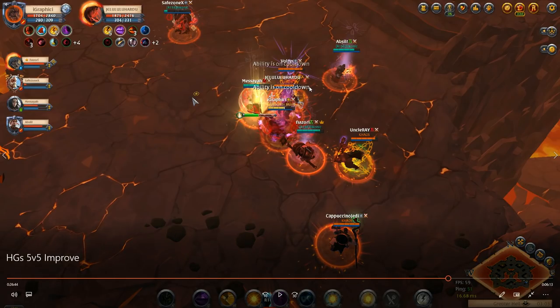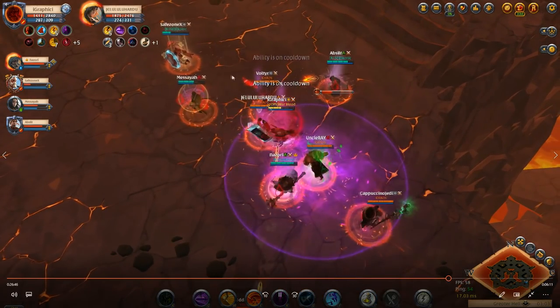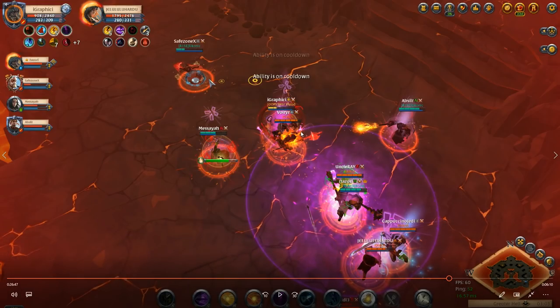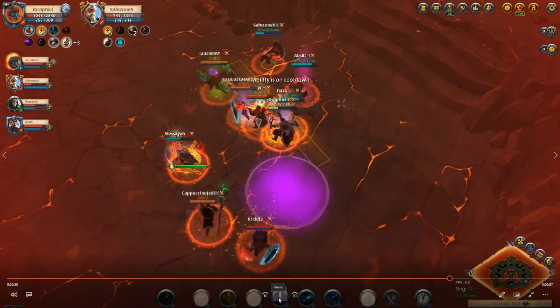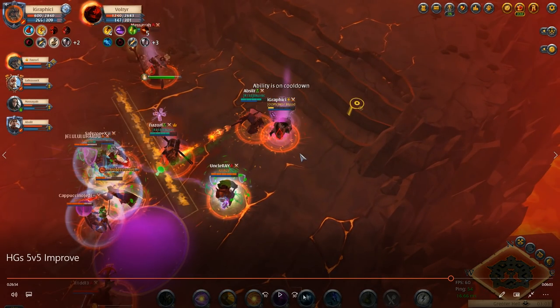We might be able to get a kill or two but at this point the fight's looking really rough and we probably don't have a great chance at victory. Safe zone is still running around and has yet to attack — that's a big problem, as we're going to do basically zero damage without his help. We all have single target builds so we could burst somebody if we all three attack the same guy, but we're just focusing whoever's in our face.